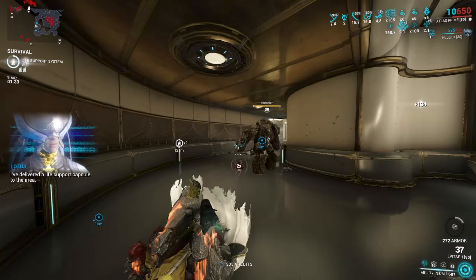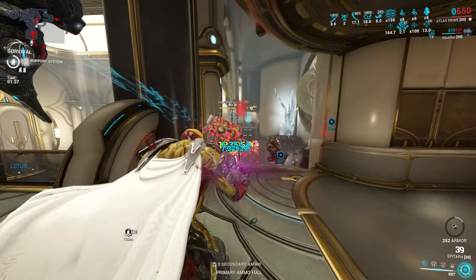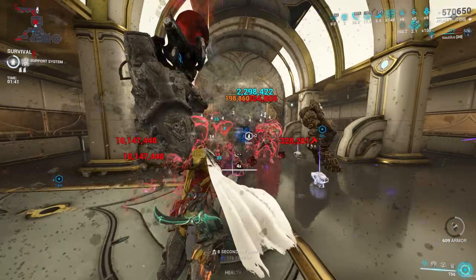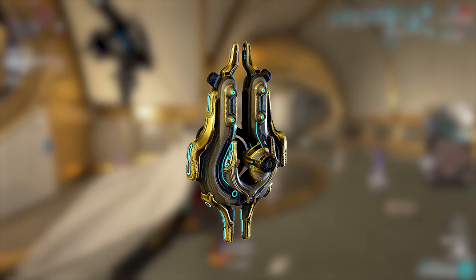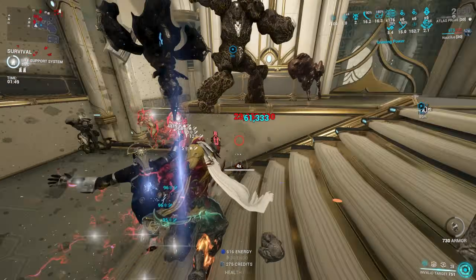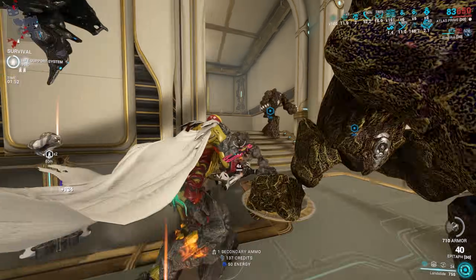The companion rework has opened up so many doors to using many different companions with your everyday missions. If there is one companion that is probably one of the top companions at the moment, it is the Nautilus. Rest in peace to the Helios with the Deconstructor — the Primed Regen bug has been fixed, so no longer nuking with that companion. However, the damage is not reduced, it just has a lot less fire rate.